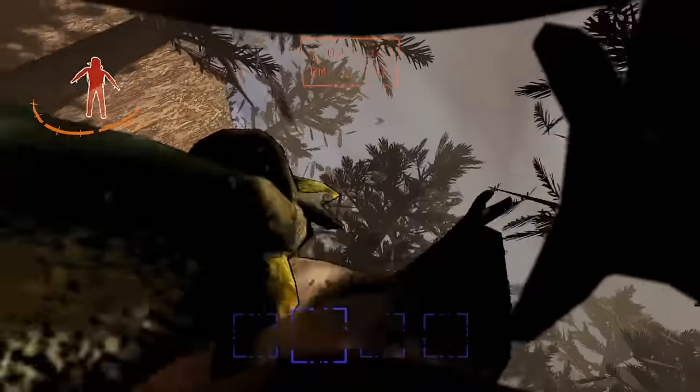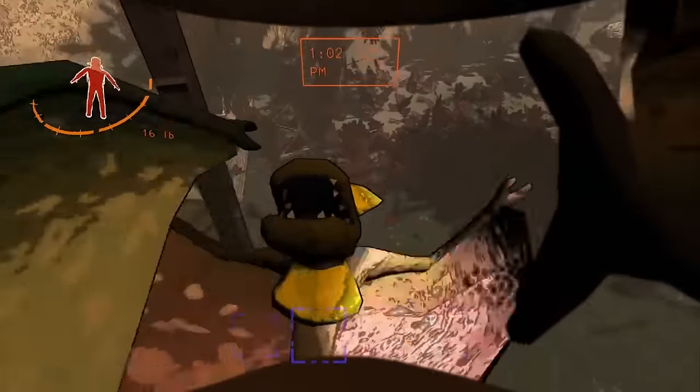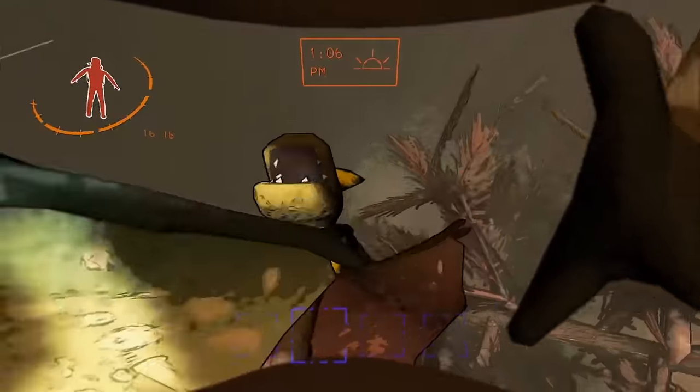The tulipsnake is the newest entity added to Lethal Company, and they are by far my favorite creature, so let's get into everything about them.